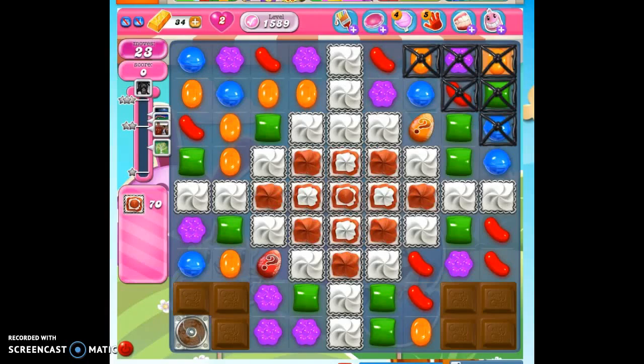Hi friends, this is Susie, your Candy Crush Guru, here to help you solve the puzzle of level 1589, where we have 23 moves to collect 70 frosting and reach 5,000 points.